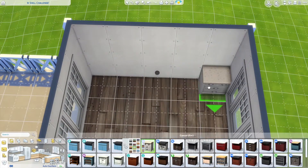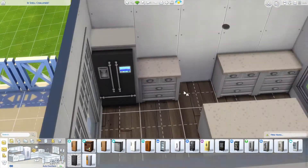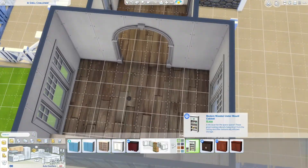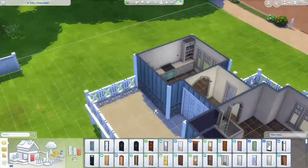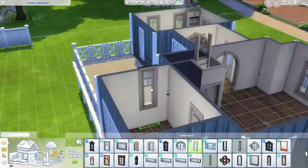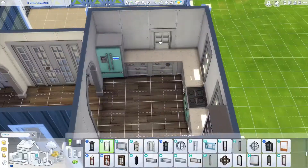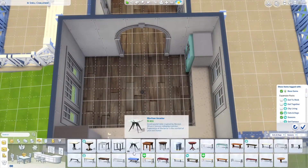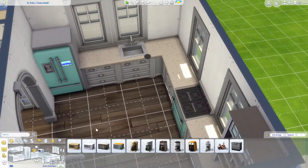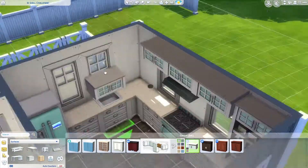The backyard and landscaping is where most of the money went — there wasn't actually a budget for this one. At some point I started deciding I was going to build this house for the Not So Berry challenge, specifically for your starter sim on the mint generation. So the outside has kind of a greenish tone for that — I think it's a Seasons wallpaper — and then there are accents of mint throughout the kitchen, entryway, bedroom, and living room. That was a split-second decision, but if you're starting that challenge and don't want to build your own house, you could probably get away with using this one.